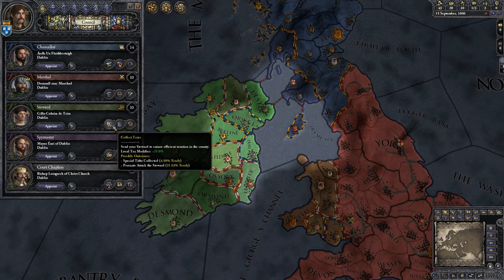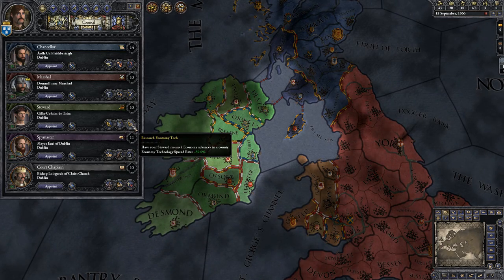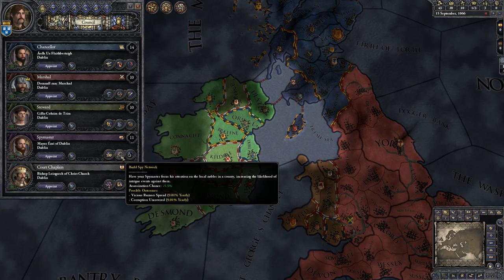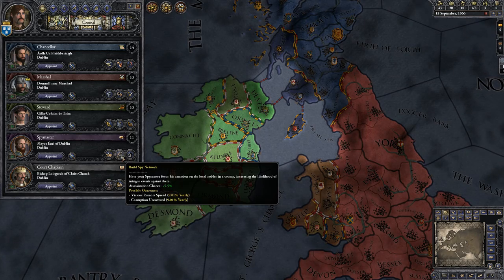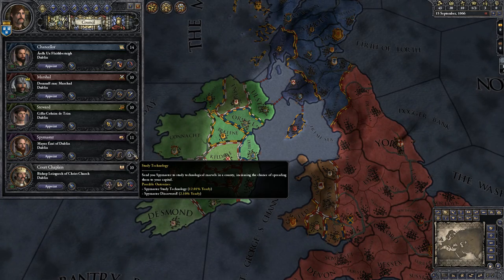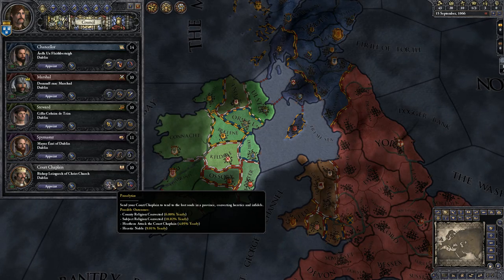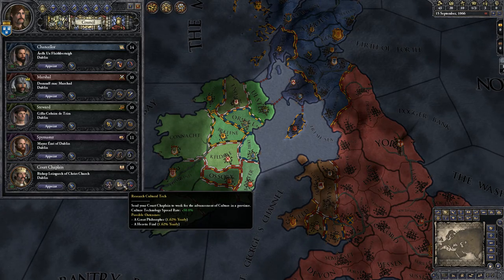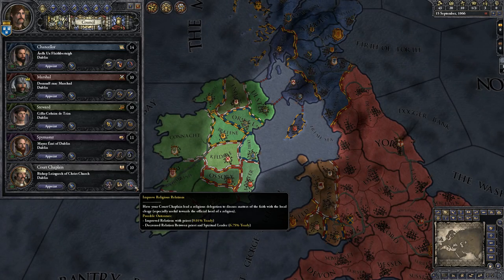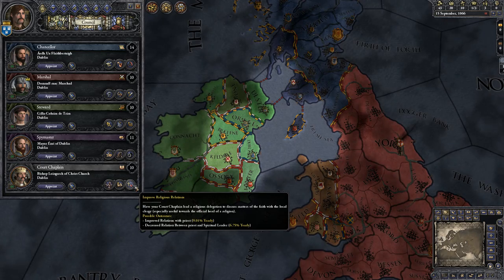The Steward handles collecting taxes, overseeing construction to let you build faster, and spreading your technology around. The Spy Master can look for plots, build spy networks, spread rumors, disrupt corruption, increase your chance of having people assassinated, and study technology in a foreign land — basically figuring out how other people do things and passing those secrets to you. The Chaplain can convert people and regions to your faith, research cultural tech, and improve the opinion of other religious leaders — so he's a good one to send to the Pope.